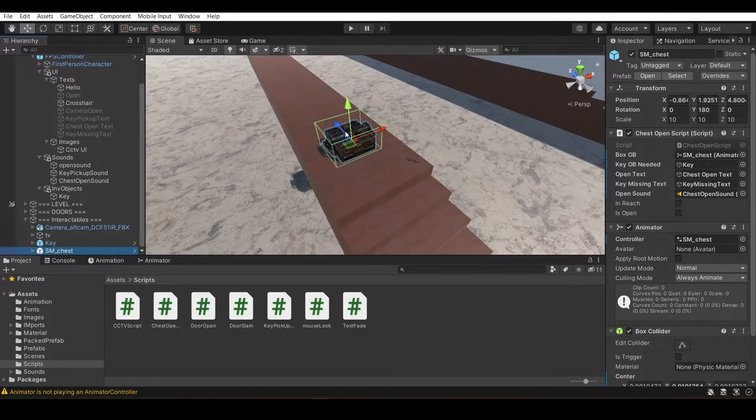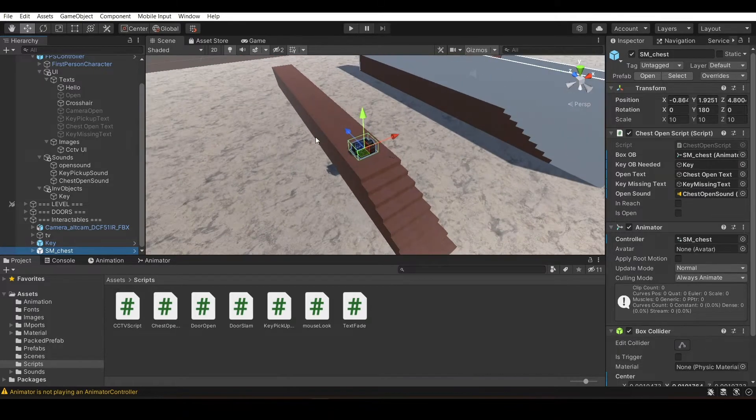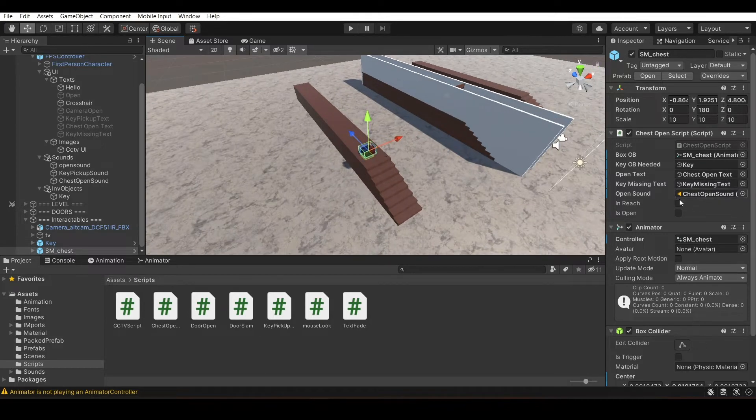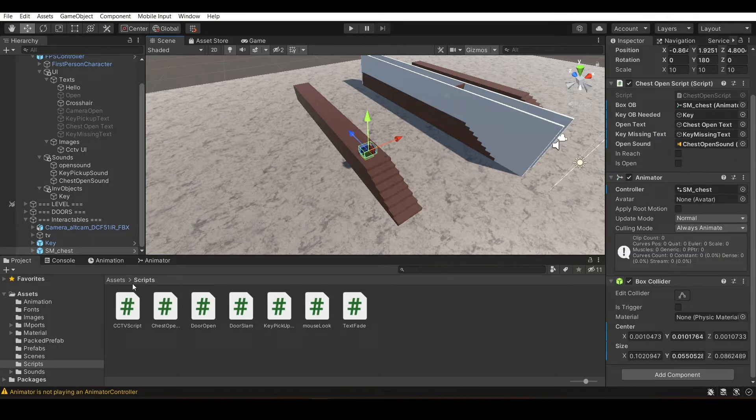If you want to place multiple chests in your game — one over here, one over there — you can simply drag the chest prefab into the scene. Every time you place your chest into the game, it will have the same configuration, so you don't have to set it up again and again. This makes things much more helpful.